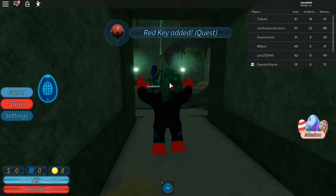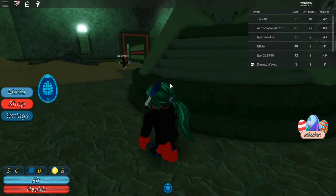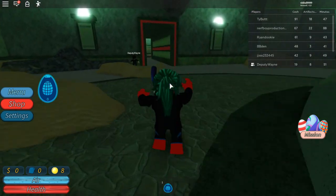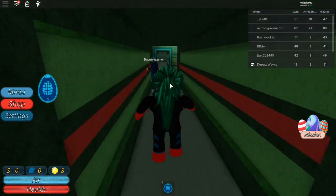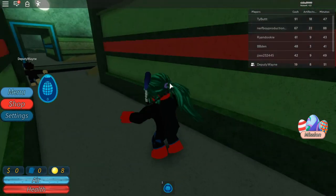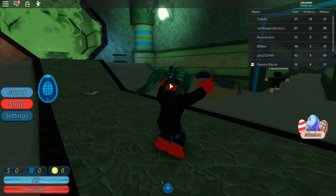Red key added. Now you want to go all the way back to the blue room. Let's just go up here to the blue room real quick. Let's try to get it. Let's get over here real quick.